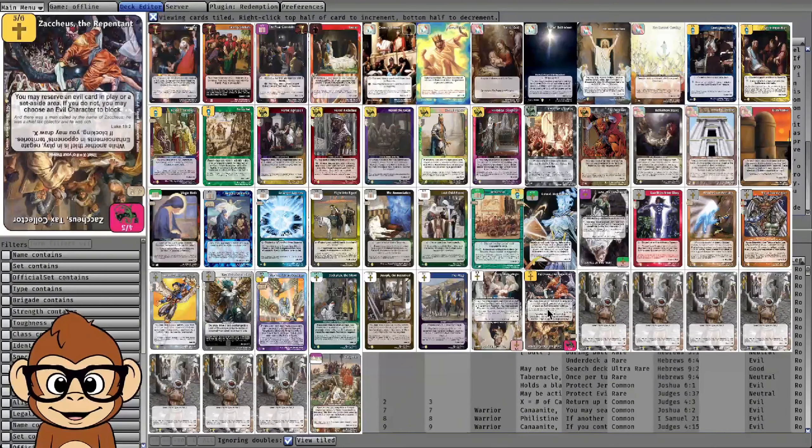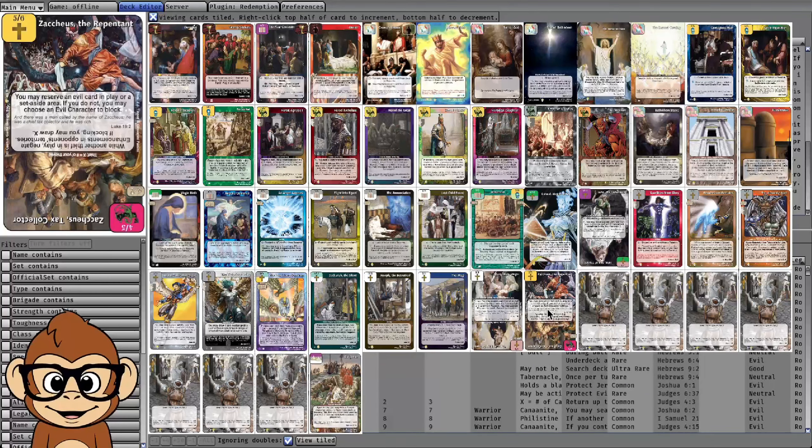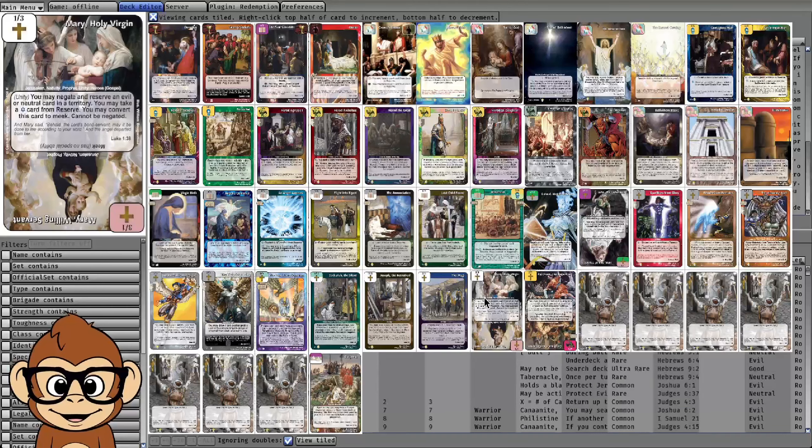If you pair New Covenant activating to get Teaching and Parables, you can play it on Four Living Creatures or Zacchaeus and hopefully get a free rescue. But that plan falls down if the opponent has two good blocks or two really effective battle winners. It's most effective early in the game when both players aren't dealing with many resources — best on turn two.